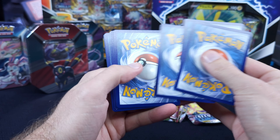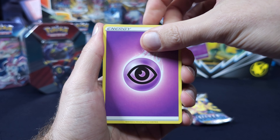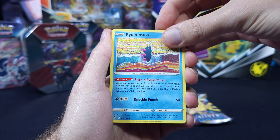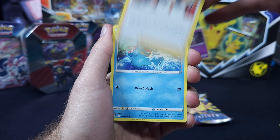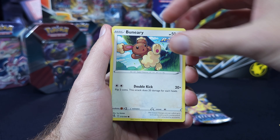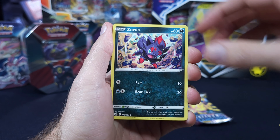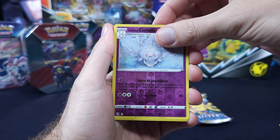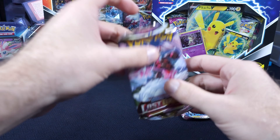Can we start off with an absolute banger? First pack magic, let's see. Psychic... I don't even know what that is. We're not going to pronounce him. Schoolgirl, Totodile, Bunnery, Clobbopus, Tynamo, Zorua. Just a regular holo to start off there, so nothing crazy from Fusion Strike.